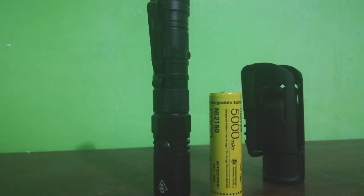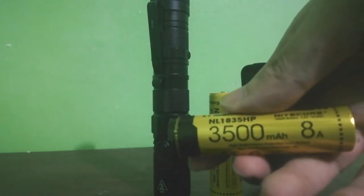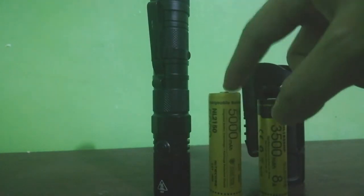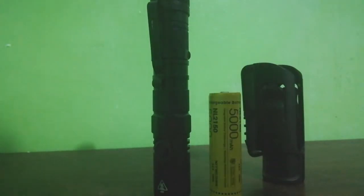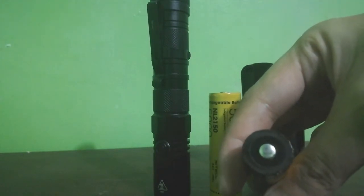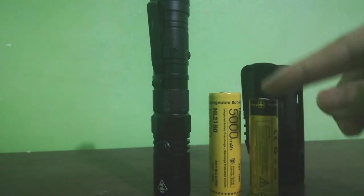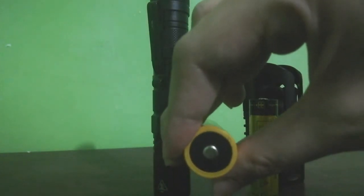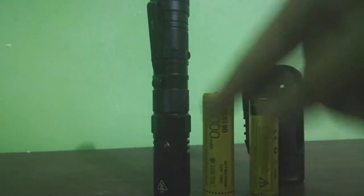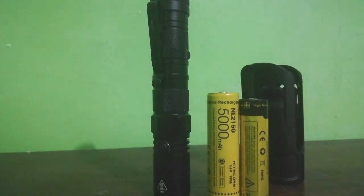Tingnan natin yun sa P22R. So, ito yung difference — 21700 and 18650. Ito, meron kang 3,500 milliamps. Dito, meron kang 5,000. So, ano nga ba ang ibig sabihin ng 18650? Ang kanyang width diameter is 18 millimeter, yung 65 ang kanyang length — 65 millimeter. Ganun din sa 21700: ang width 21 millimeter and then ang length 70 millimeter. Yung po yung mga sizes nila — 14500, 16340, 18350, 18650, 21700, 26650, 23650.